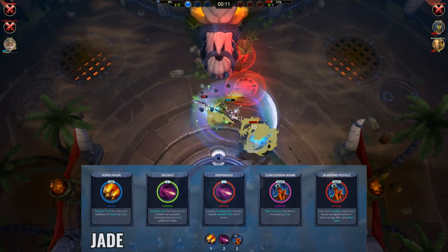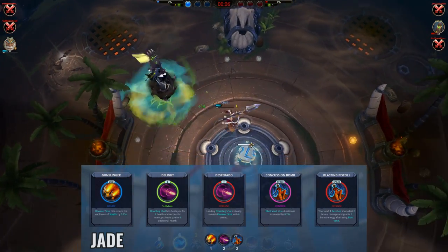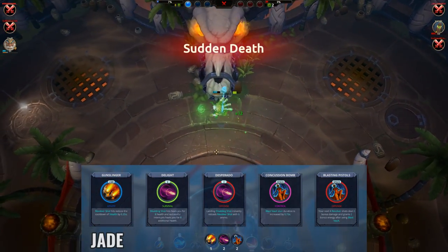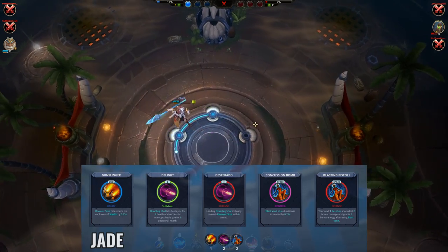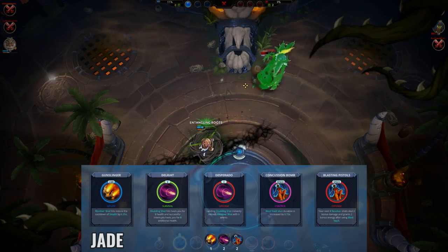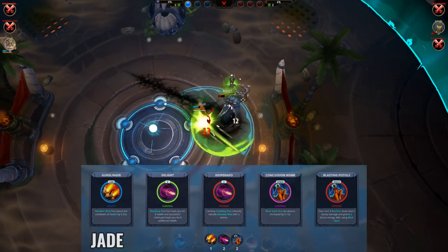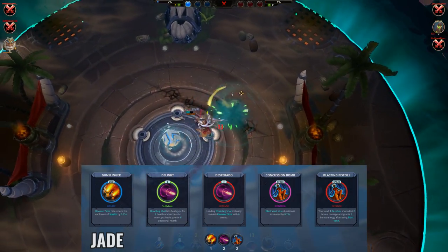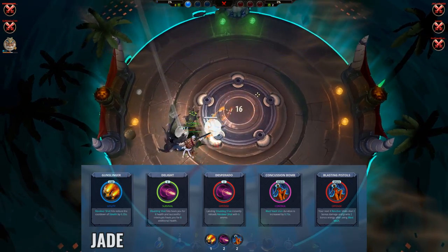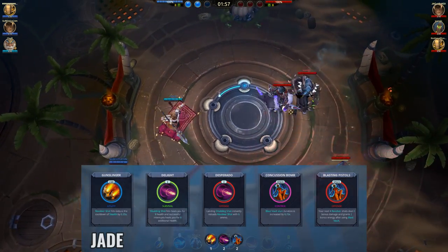Moving on to Jade, here's the build I like to use. Gunslinger, Desperado and Blasting Pistols are the battle rights I use most of the time. Gunslinger lets you use your Q or EX-Q more often, so it's really good for survivability. Desperado makes your E much more deadly since it can make you fire 6 shots quickly, and Blasting Pistols gives nice damage just after you jump, very handy for finishing off enemies and the center orb. Concussion Bomb is a must against melee champions for the extra stun duration. Delight is useful for a bit more sustain, but if sustain isn't an issue, the battle right that adds a stun to your R knockback could be good for more control.